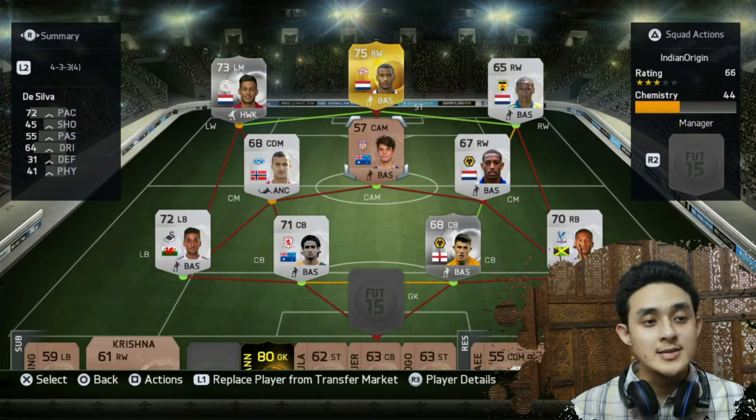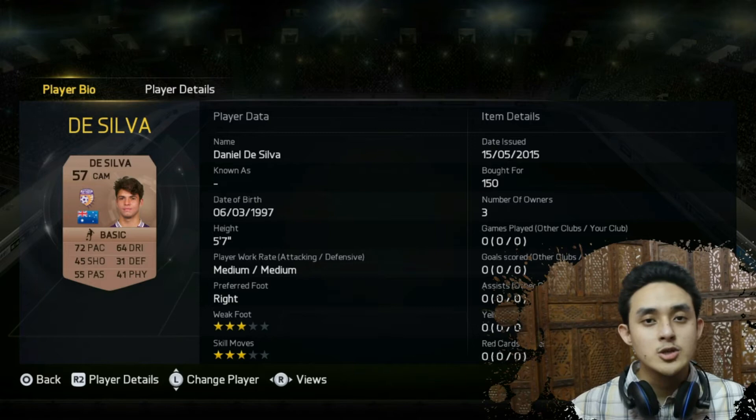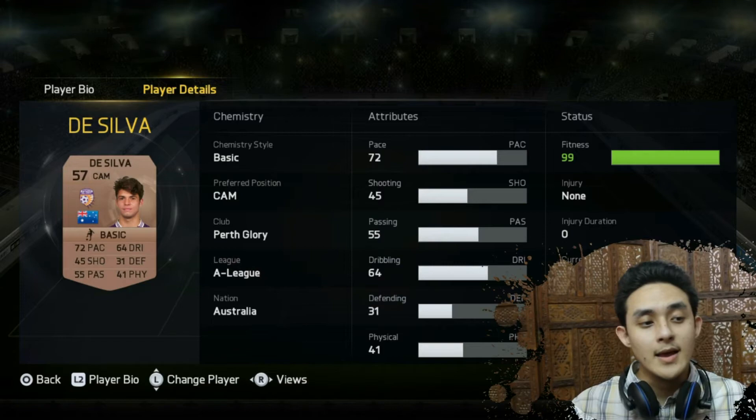Then in the central attacking midfield, we have got Daniel De Silva. He has an Indian origin too — I think his mother is an Indian. And 3 star weak foot, 3 star skill moves, 72 pace, 64 dribbling, 45 short. Not so good. He plays for Perth Glory in the A-League and he has an Australian nationality.